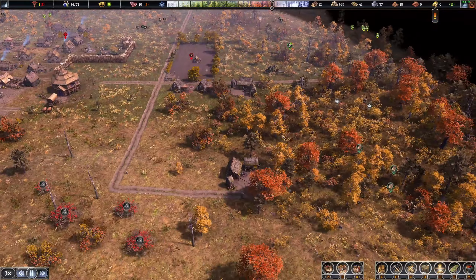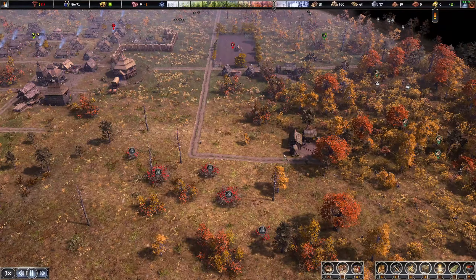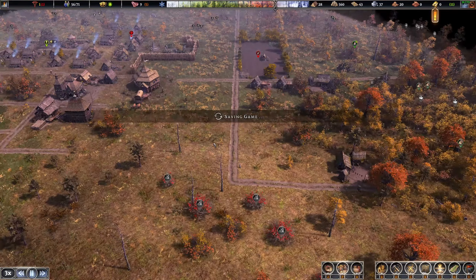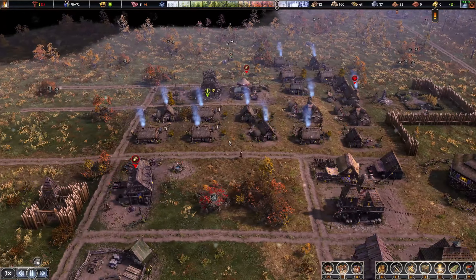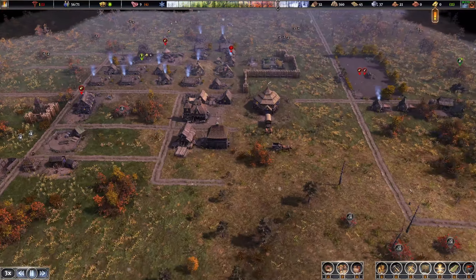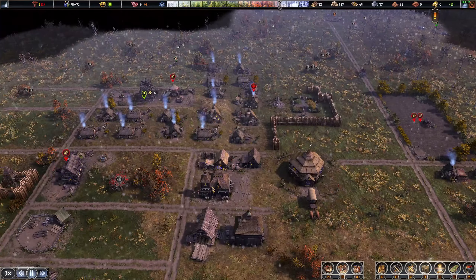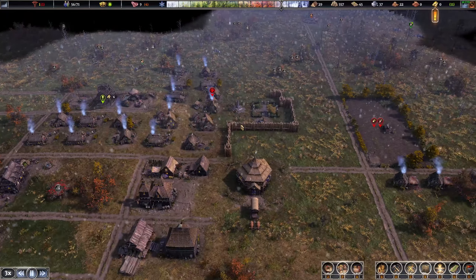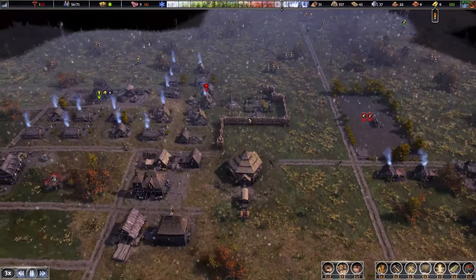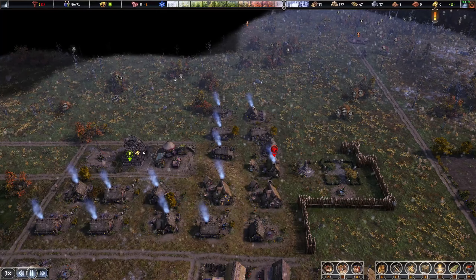Wood is one of the better income sources — great return on investment. One oak tree yields about nine wood and each sells for five gold, so a planted tree yields roughly 40-45 gold. It's a ridiculously good return and only takes a couple people to operate a work camp. A lot of people don't like to sell wood because you need so much of it, but if you slow your roll you can easily sell it.